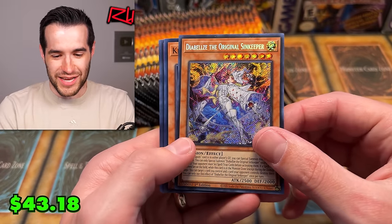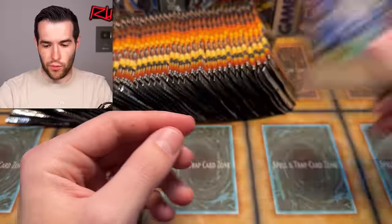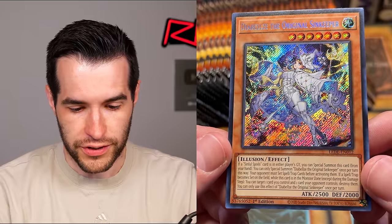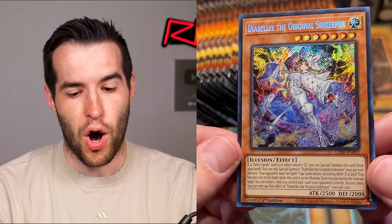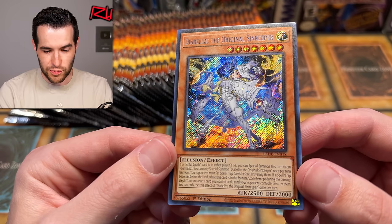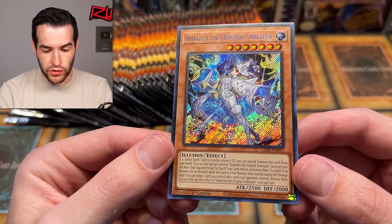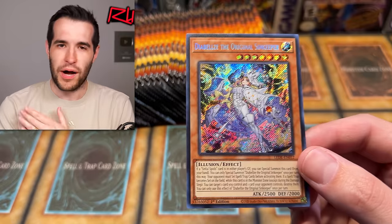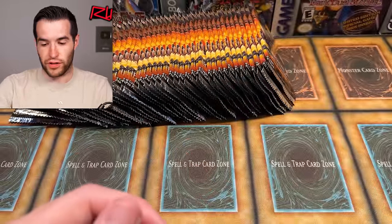Oh, the Diabells — the Original Sin Keeper. I think this is the top secret rare; it's about $43 at the time. It's an illusion monster — very cool, it's like Dark Magician stuff. If a Sinful Spoils card is in either player's graveyard, you can Special Summon this card from your hand. Your opponent must set spell/trap cards before activating them — so it's like Anti-Spell Fragrance except it's both spells and traps. If a spell/trap becomes set on the field while this card is in the monster zone, you can target one card you control and one card your opponent controls, and destroy them. So basically they try to set something, they can't activate until the next turn, and you can pop one of your own cards and one of their set cards — they just never get to use it. I see why that's an expensive card.